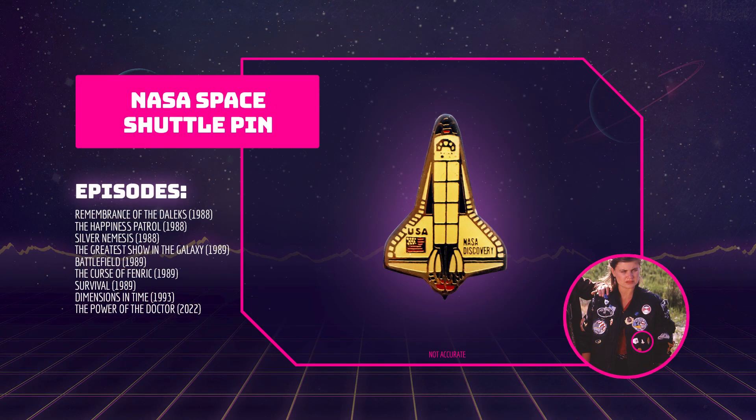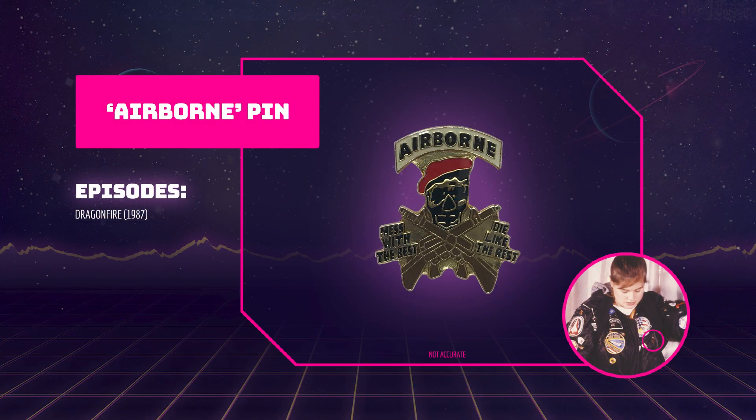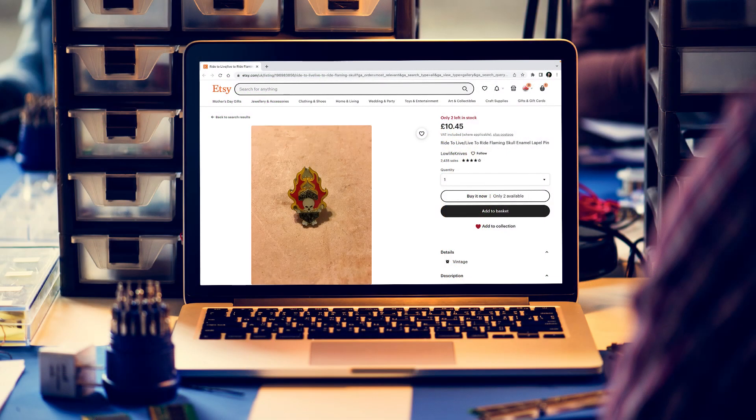The Wild Turkey pin is replaced by the NASA Space Shuttle pin in Remembrance of the Daleks onwards. This pin is really easy to find on eBay and Etsy, with plenty of replicas and also a few vintage pins. To the right of the Wild Turkey pin in Dragonfire is another airborne pin — this one shows a skull wearing a red beret and crossed rifles with the motto 'mess with the best, die like the rest'. You can find replicas of this pin on eBay and Etsy. This motorcyclist pin replaces the airborne pin in Remembrance of the Daleks onwards. The pin has a skull with a flame behind it and the motorcyclist motto 'ride to live, live to ride'. This pin is pretty easy to find on eBay and Etsy, with plenty of replicas and a few vintage pins.